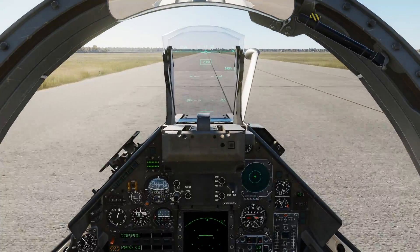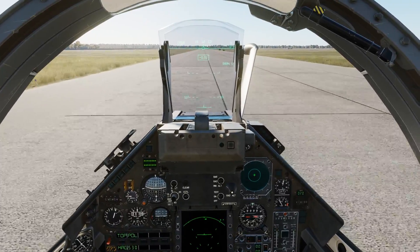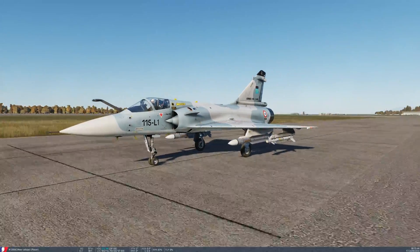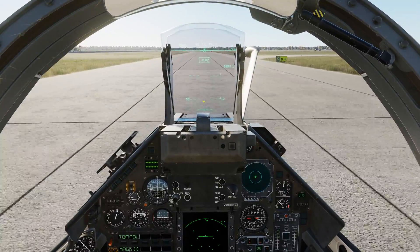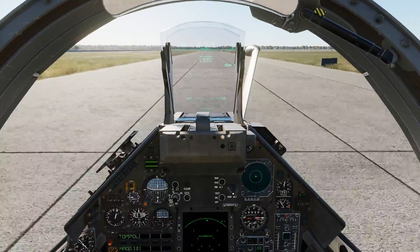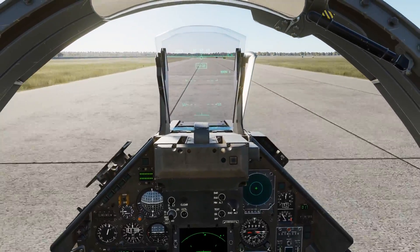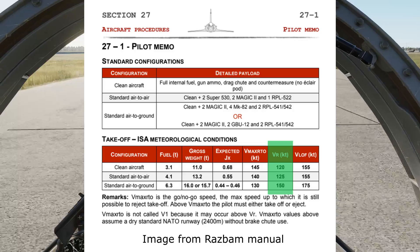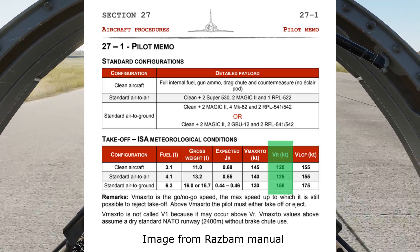We're going to go to the very end of the runway so we have some time, so here are some performance numbers we need to pay attention to. If you have a clean airplane — no pylons, no weapons — your rotation speed is going to be 120 knots. If you have a CAP loadout like I do, our rotation speed is going to be 125 knots. And if you have an air-to-ground loadout, your rotation speed will be 150 knots. I'm going to put an image up right now showing the criteria for each CAP or air-to-ground loadout.